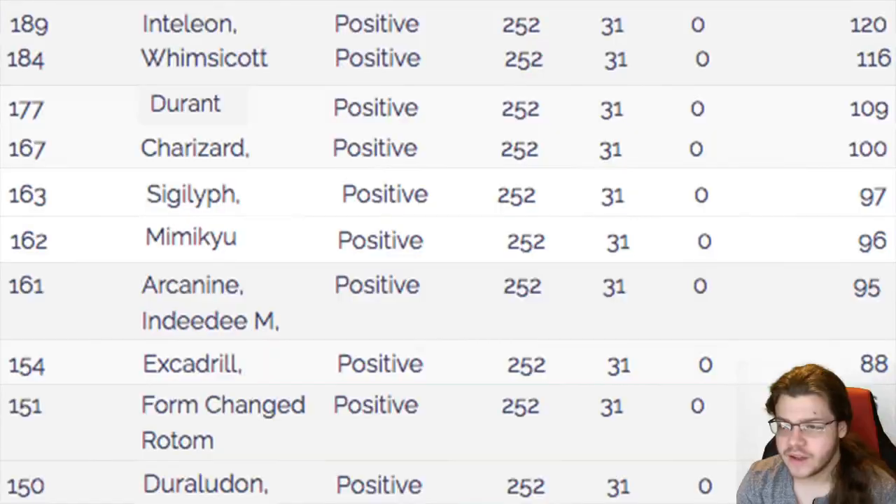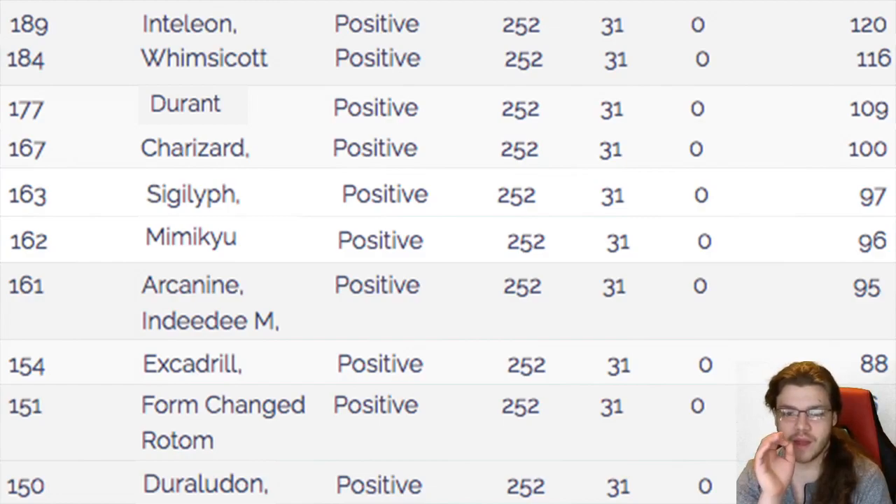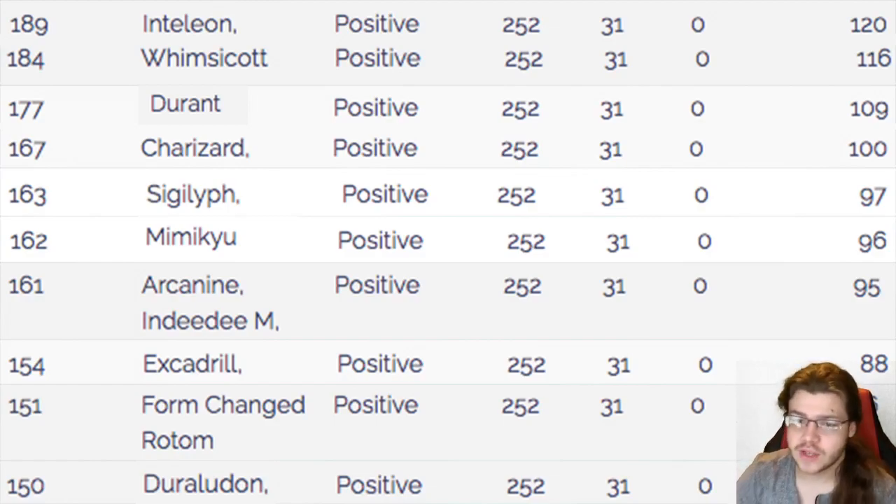Moving on to Speed tiers. Sigilyph hits 163 — this boy is pretty fast and outspeeds a lot of good Pokemon. Things like Mimikyu, which is a threat — Phantom Force or Shadow Claw kills you, Max Phantasm just kills you — so Mimikyu is kind of scary. But we outspeed it, which is good. We can set up Gravity Hypnosis potentially before it kills us.